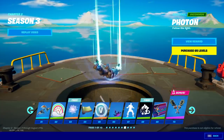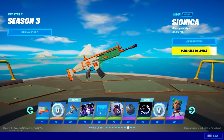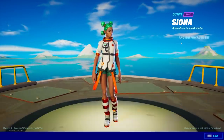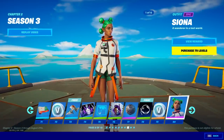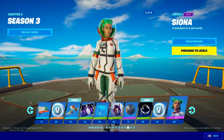Over here we have a new trail — kind of looks okay, nothing too special. A new dual pickaxe — meh. Alright, a space-type camel, whatever — the new skin is kind of lit with six styles. We're gonna hit 'View Reward' to check the styles but we can't actually check them yet, we gotta wait. But basically she puts on a little space suit — it's kind of nice.